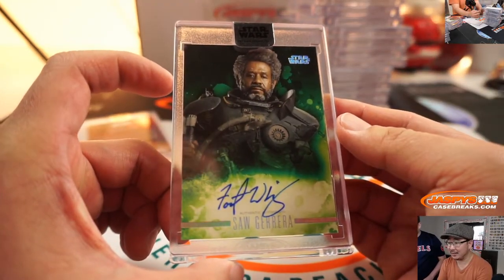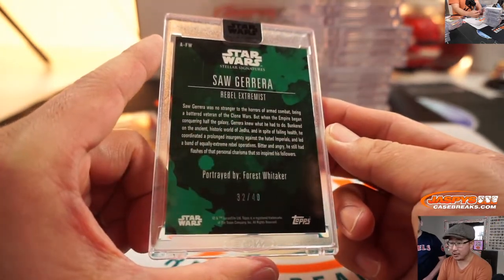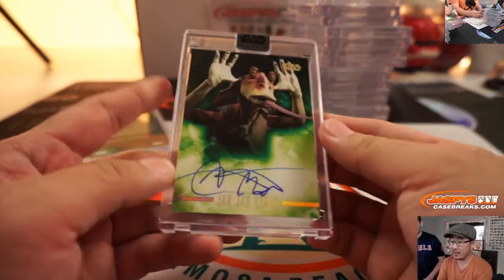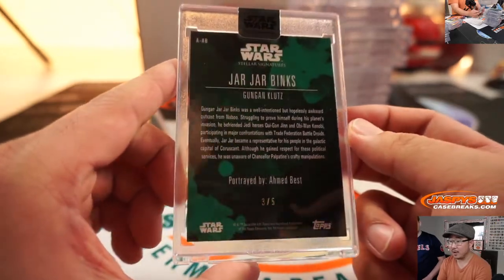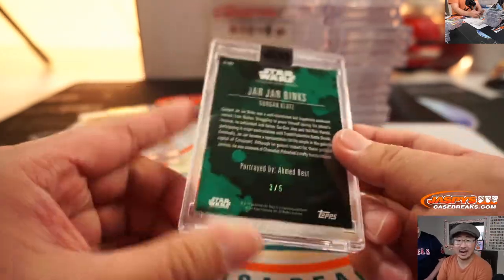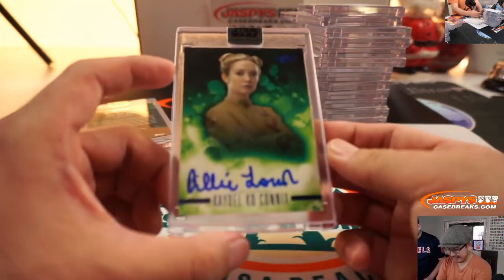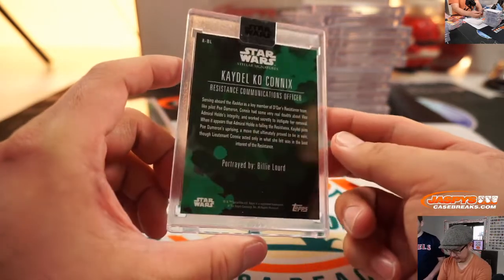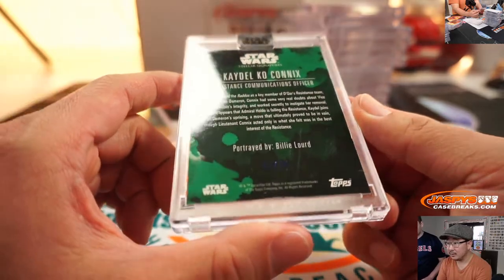Saw Gerrera — Forrest Whitaker, 32 out of 40. That's a Jar Jar Binks — Ahmed Best, 3 out of 5. Cato Parasitti — Billie Lourd. That's Carrie Fisher's daughter. RIP.